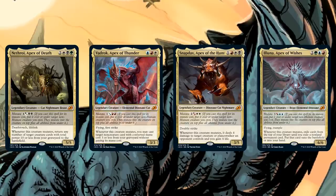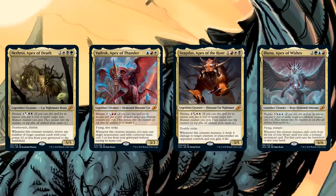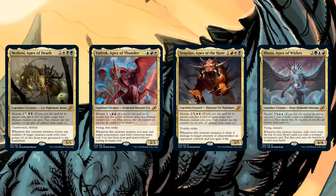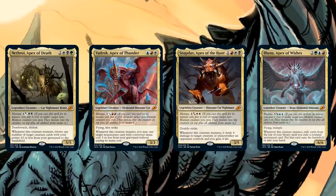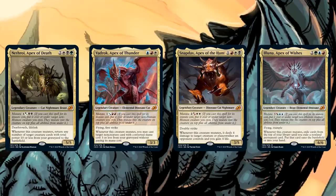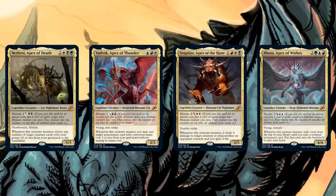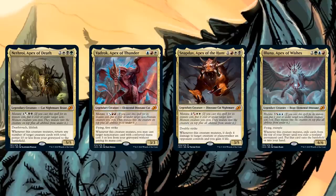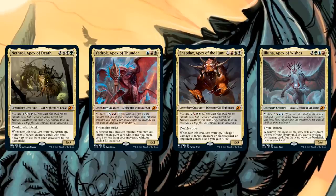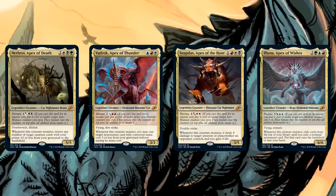For Nethroi you just play an Abzan graveyard deck, put Nethroi in the command zone, and at any point you can do a mass reanimation for seven mana — fantastic value. Your mutated creature might die, but you're a graveyard deck so just reanimate again, it's totally fine. The idea of a full mutate deck is appealing — if you have just one host creature and mutate it a billion times, each mutate trigger fires — but it's slow and inconsistent because removal will always be a problem. Even with hexproof or indestructible, a Cyclonic Rift or board wipe will hit it eventually, costing you huge mana and card investment.